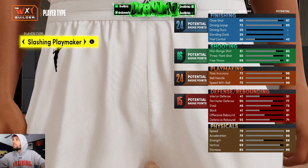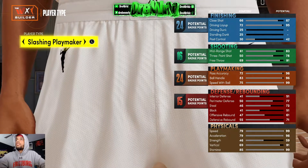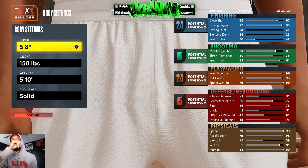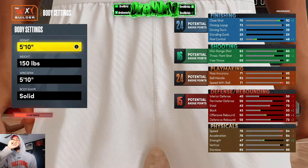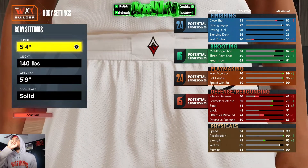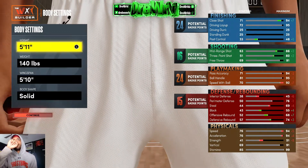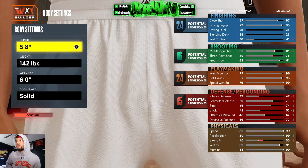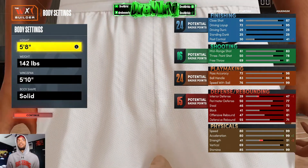Comparing the two: 95 driving layup vs 87 driving layup, 78 three-pointer vs 69, ball handle 96 vs 92 — so basically about 10 stats difference across the board. Defense is in the 60s vs high 70s, speed is 99/98. Clicking through, you can see the height options — if you go taller the three-pointer goes up, like at six-two or six-three. The default height looks like around five-eight.